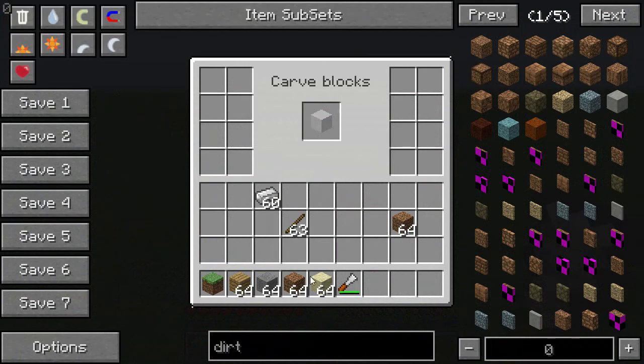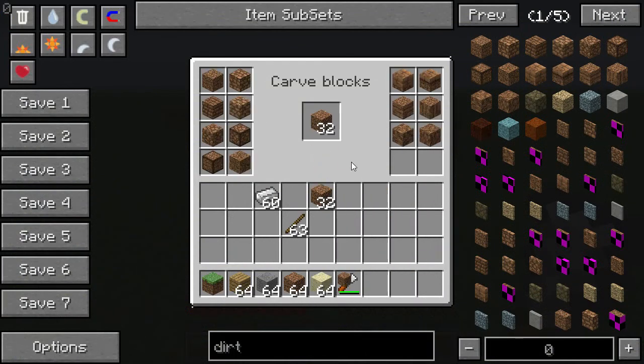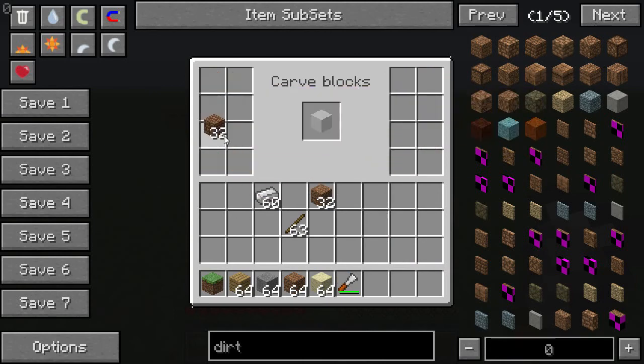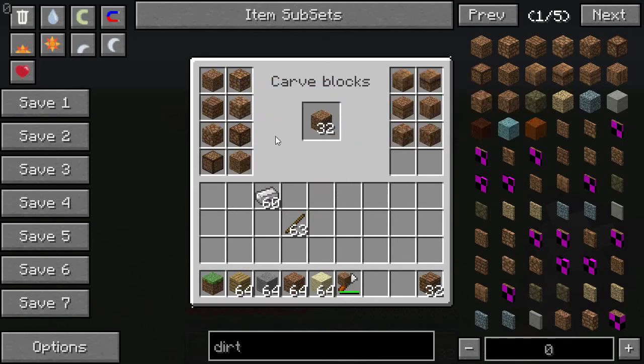So if you right click the chisel, like before, you can stick a whole stack in there, or half a stack - really as much as you want. Once you pick one of the chisel designs, it converts them all into that kind. It's not like you have to click 32 times to get 32 of these.